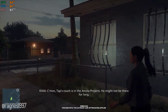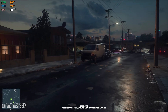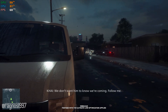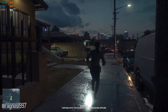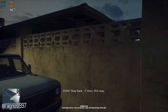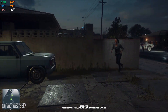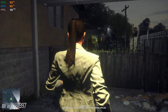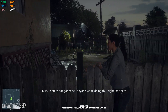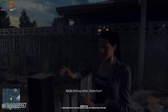Come on. Tap's couch is in the Arcola projects. He might not be there for long. Oh, shit. That's Tap's crew up ahead. We don't want them to know we're coming. Follow me. Stay back. Come on, this way. You're not gonna tell anyone we're doing this, right, partner? Doing what, detective? Attaboy.